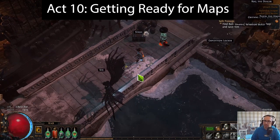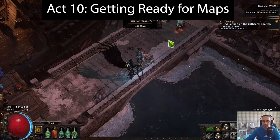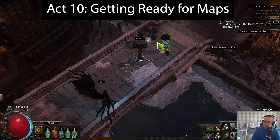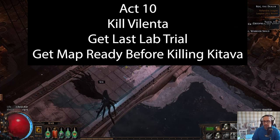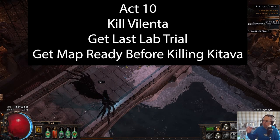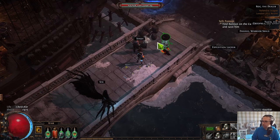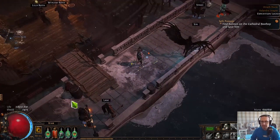In Act 10, go kill Valenta — that's your first waypoint, go to the Control Blocks, get the waypoint, kill Valenta. Then go up, get your lab trial, and then stop — don't go to the Chamber of Innocence or kill Kitava yet. Once you've got your labs unlocked and your last optional skill point unlocked, that's when you stop and focus on gearing and grinding to get ready for maps.